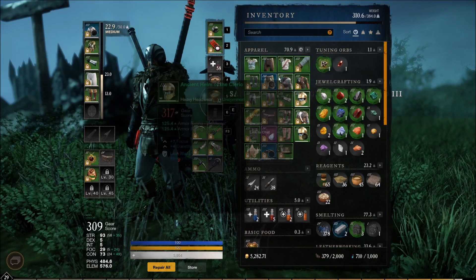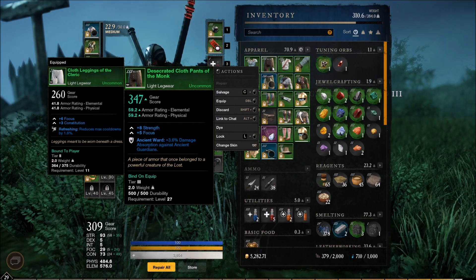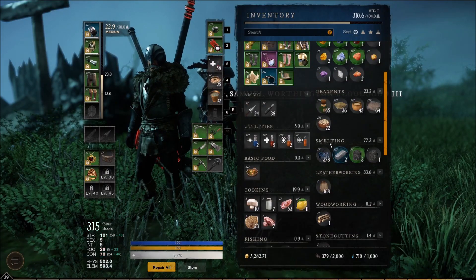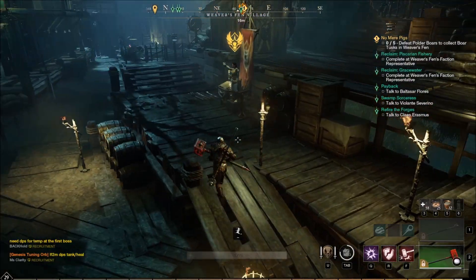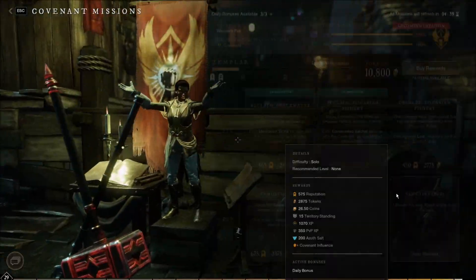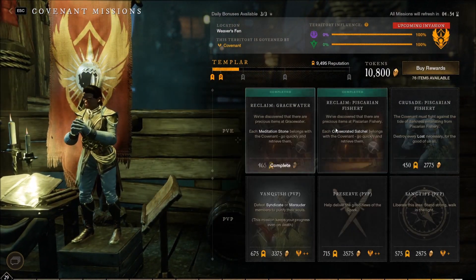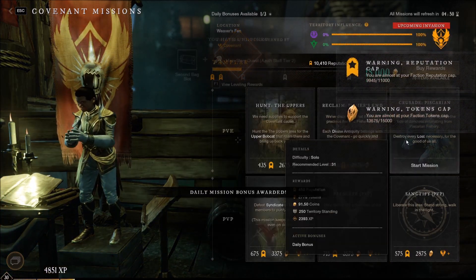We're currently at 113. We have one hell of a pants upgrade right here — strength, focus, ancient ward. Throwing those straight on. Gonna turn in some faction missions and hit level 30. The first three faction missions of the day give a huge XP boost — 2.5k, 2.4k. Let's turn those in, and I still have one more bonus for the day.